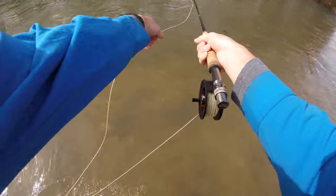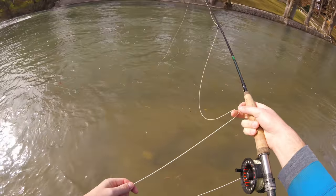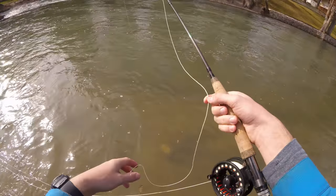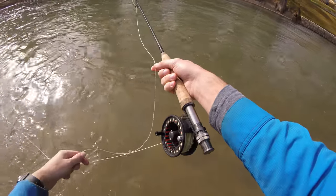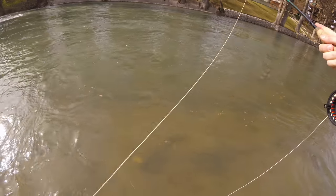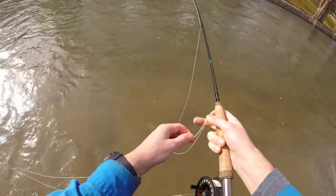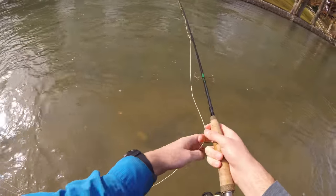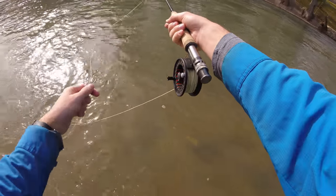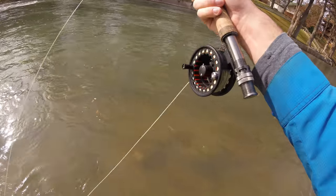Okay, so these fish are wild right here. They keep trying to eat my bobber — my strike indicator. I don't know what to do about that. Should I put a grasshopper on my indicator? I don't want to retie when I'm seeing this many fish. I think they're different fish too — some are lighter, some are darker, more pink. But they're here, I just can't catch them.